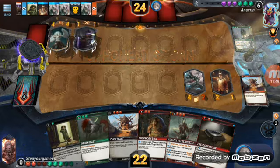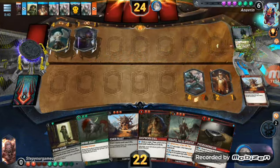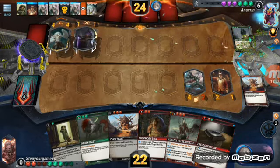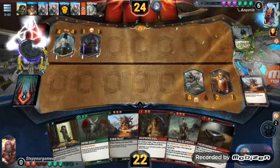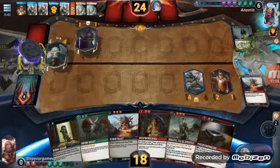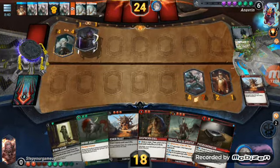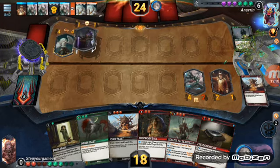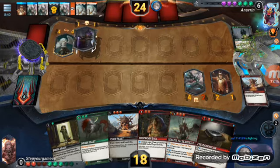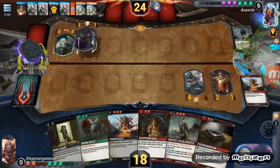That thing is gone. Watch — now he's gonna play the thing that gives negative two/negative two. He's literally looking for it right now, or he's gonna spirit me and make my guy into a spirit. He probably has nothing but purple in his hand right now. That's eight mana — next turn I can play my guy.